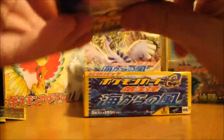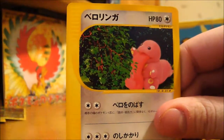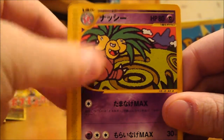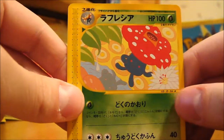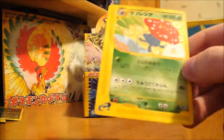This box is definitely worth it so far. I'm really happy with it. Vulpix, Lickitung, Sneasel, Executor — there's like three Executors in this or something — and a Vileplume Non-Holo. I don't think I have the Non-Holo one yet, so that's always good.